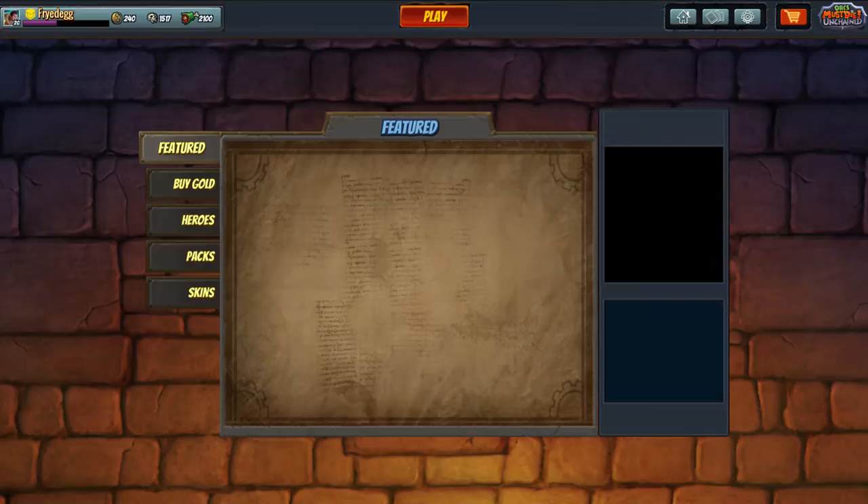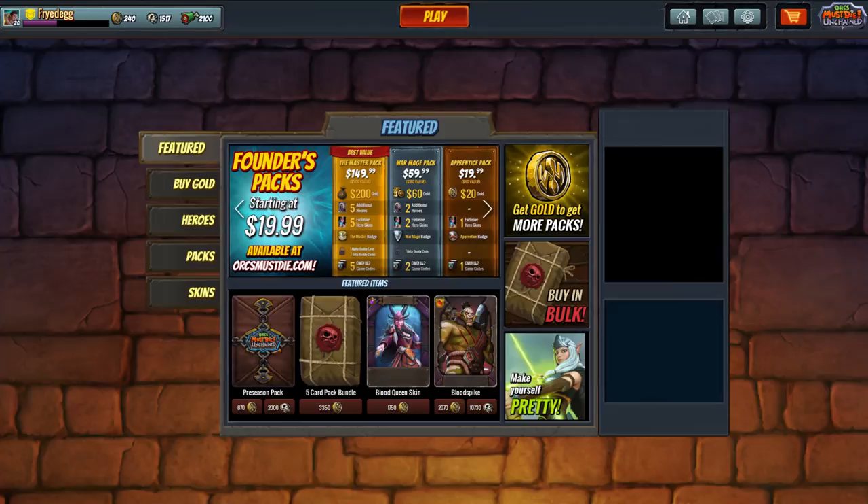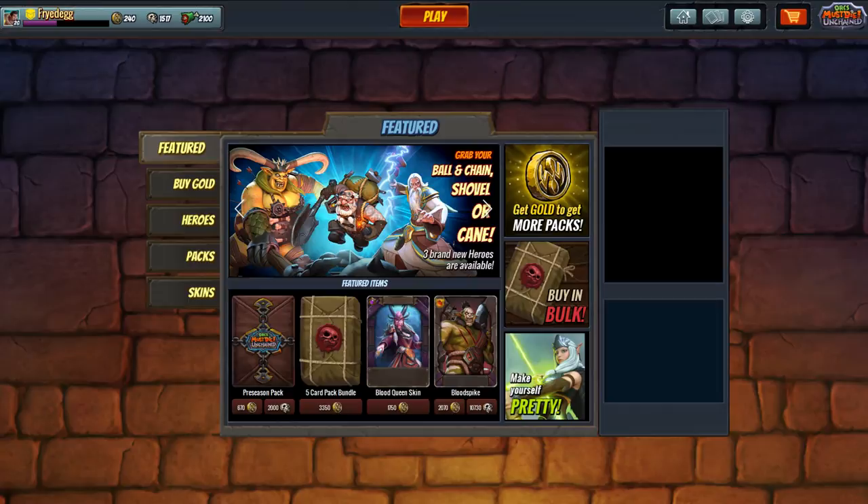This is the first thing you're likely to be doing — the store. Whether you're leveling up or just want to buy gold, you'll come here. They always show you featured stuff: heroes, founder packs, different skins, gold, and card packs.